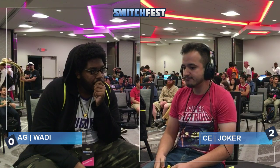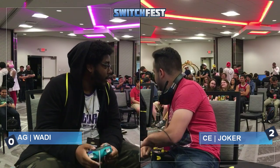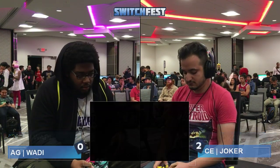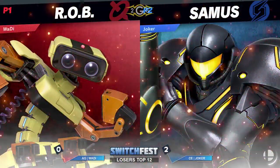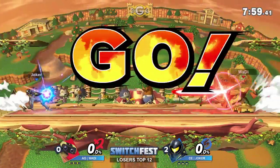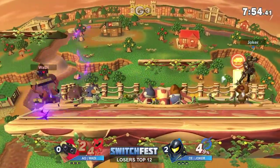Joker is up 2-0 on Wadi — not what you would have expected going into this, but I do think this is a really good matchup for Samus. Wadi looking a little confused, contemplating what he wants to do next, and Joker looking very, very confident — doesn't look fazed at all. Joker took the jersey off and suddenly this guy is just dominating — he's got the Super Metroid shirt and it's working out for him.